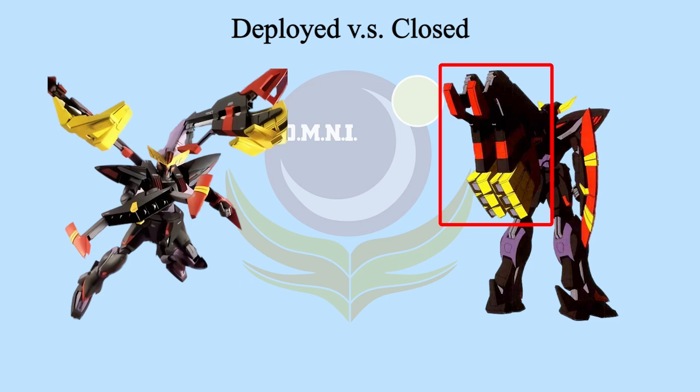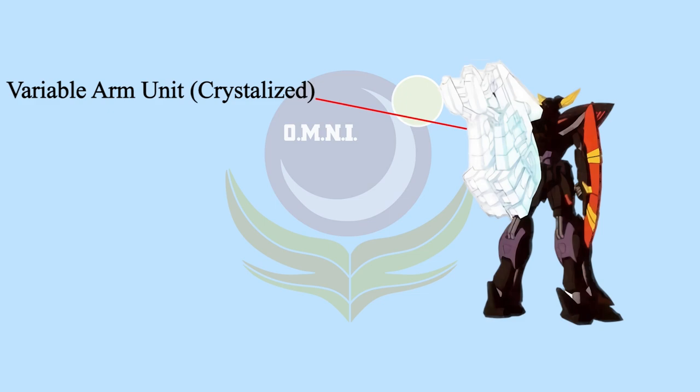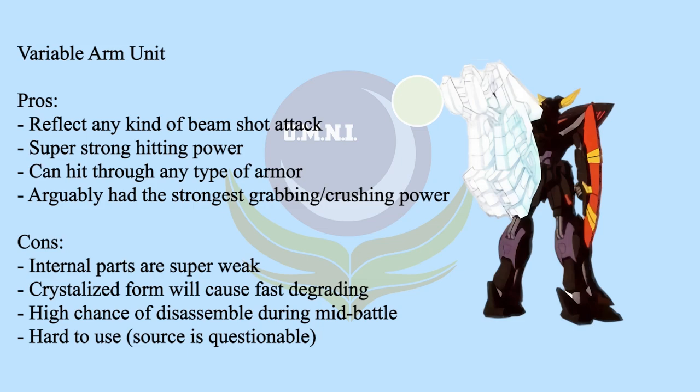The arm units are powerful enough to crush through PS armor. Other than grabbing and crushing, the arm units can be crystallized to reflect incoming beam fire, similar to Akatsuki's armor. However, the crystallized form degrades the internal parts every time it reflects a shot, so the reflect attack is very limited. If the pilot is not careful, the arm units will disassemble after the parts become sufficiently degraded.